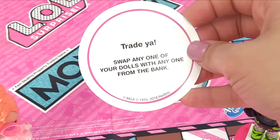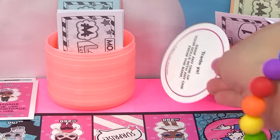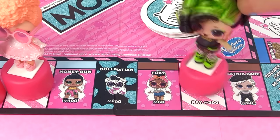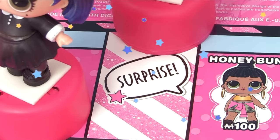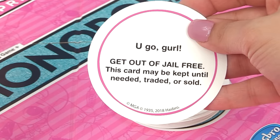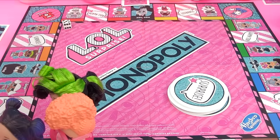The surprise card says: "Trade - swap any one of your dolls with anyone from the bank." Goodie doesn't have any dolls yet so she'll save it for later. Time to roll for Baddie - she got five. One, two, three, four, five - she lands on surprise too! Her card says: "You go girl - get out of jail free. This card may be kept until needed, traded, or sold."